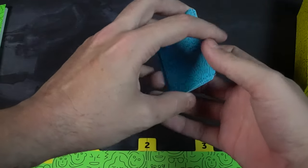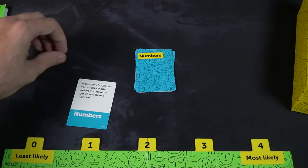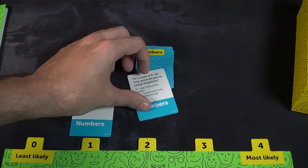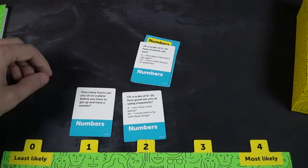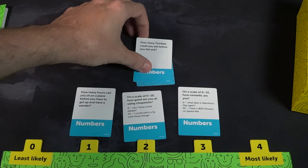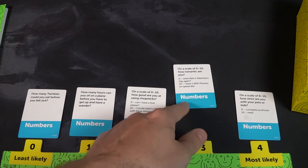Each player calls out their number — five, six, two, three, four — and after everybody has said what number of Twinkies would get them sick, the main player takes all five cards, opens their eyes, and shuffles them. Then they reveal one card at a time and read it — for example, 'on a scale of one to ten, how hot do you like your shower water?' You then decide how likely that is to be the chosen question and place it in a numbered spot, zero through four. The higher the number, the more points you score if you're right.